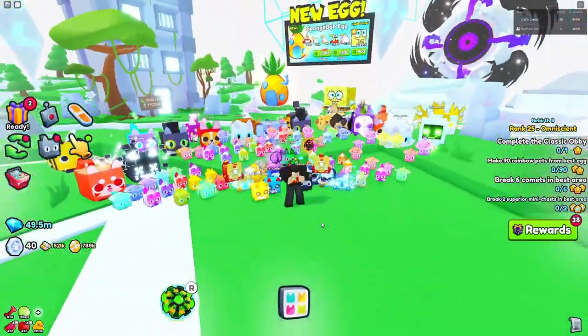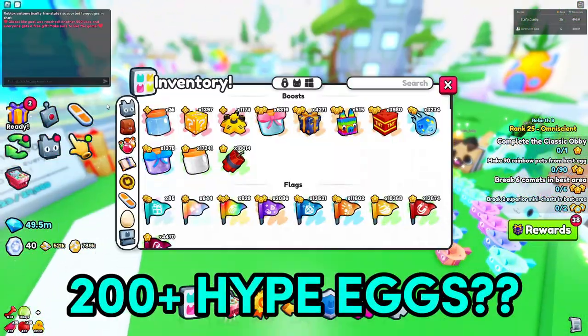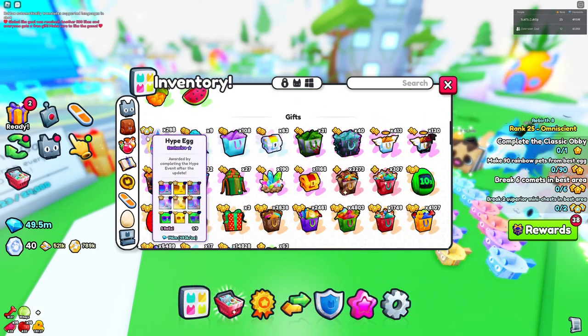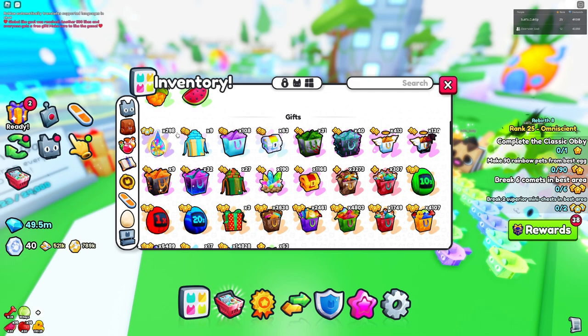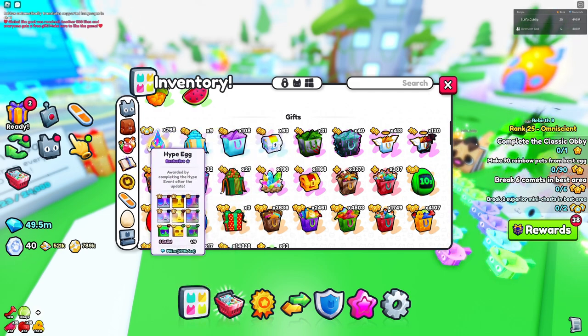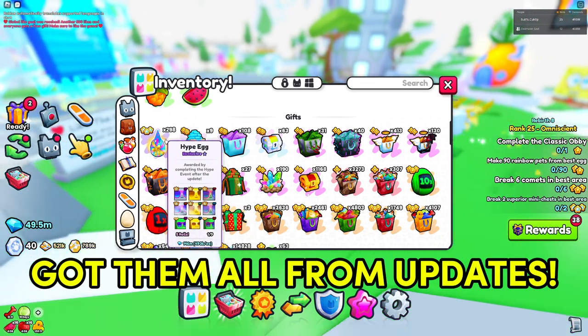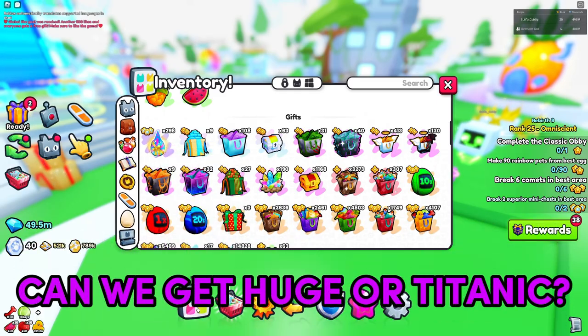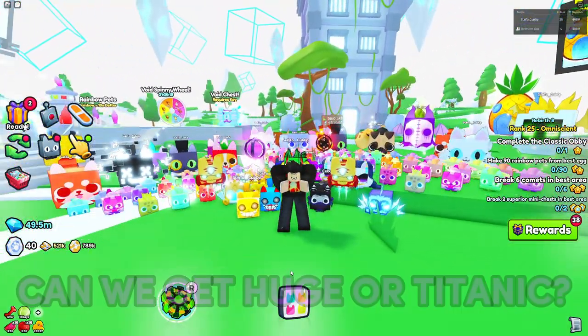Welcome back everybody. In today's video we have another unboxing, and in this one we're going to be opening up 201 hype bags, as you can see right here. It's pretty cool that we're opening up this many because I actually did not buy any of these from the training plaza, so I'm going to pretty much be getting all this for free. We're just going to get right into it and see if we're going to be able to get the huge pet.